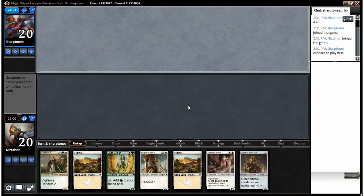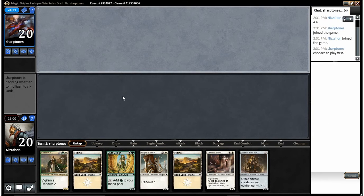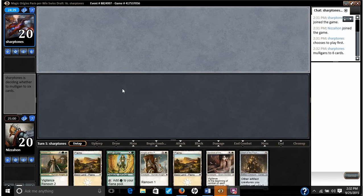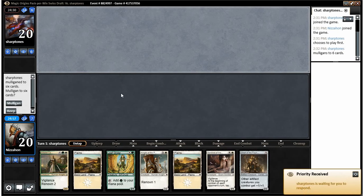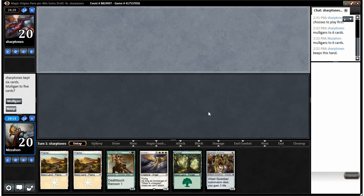We're going into round three of a Magic Origins draft — we're two and oh. Looks like we have a hand we need to mulligan. Opponent is also deciding whether to mulligan; looks like he did, and we will as well. This is better, still not great, but we'll keep it.